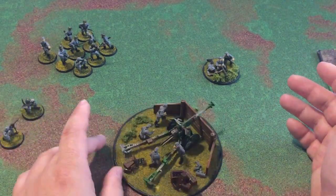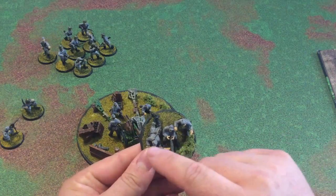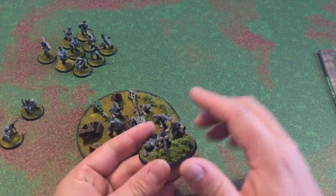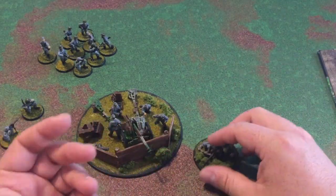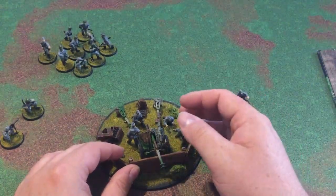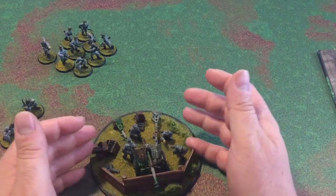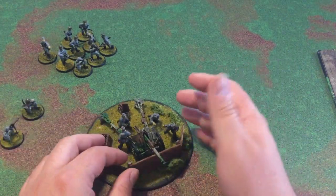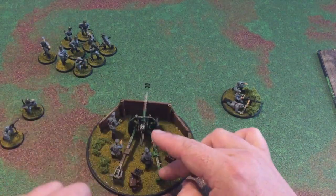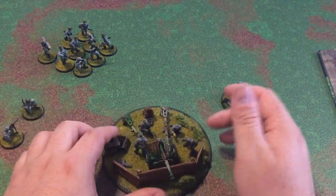I have a buddy who, when moving, has them all on separate bases carrying the gun, and then once they're set up and firing, he puts the combined base down so he knows they haven't moved that turn and can shoot. Again, it is personal preference. The rules are flexible — they basically say a 25-millimeter round base works. For guns, I've seen some people put artillery on just a small base where the wheels are, with stabilizing legs sitting on the table, and the crew around it. However you want to base it is up to you.